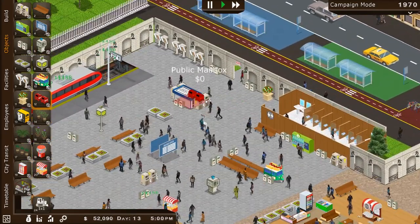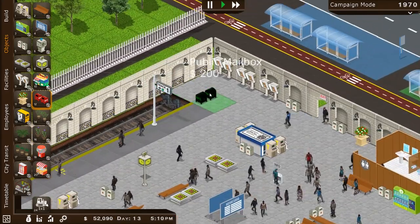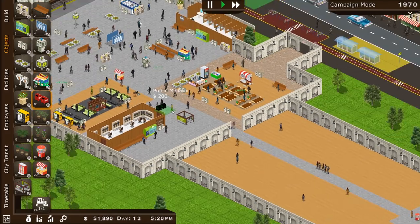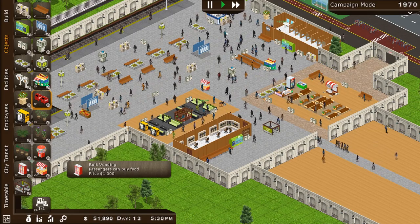All right, we need mailboxes. I don't see them anywhere — let's put those over in the corner by track one. Good public area for people to send off their mail.